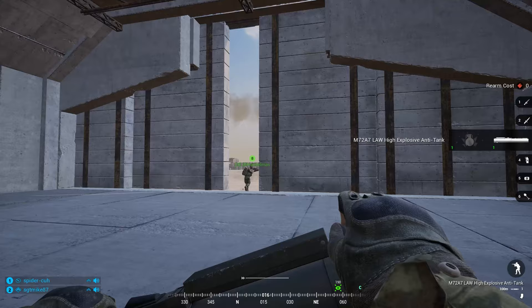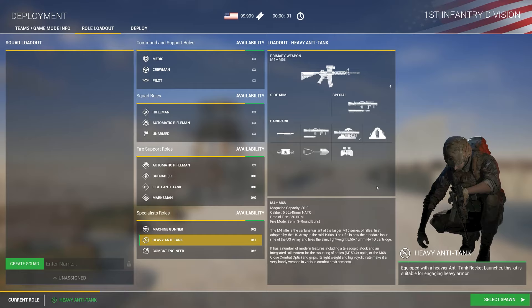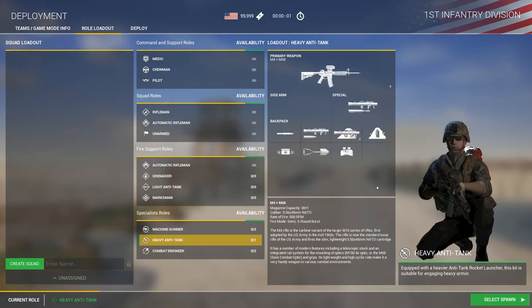All LAT rounds in the game besides the AT4 have a rearm cost of 30 ammo. The heavy anti-tank kit, or HAT, is equipped with a more powerful anti-tank round meant for doing large amounts of damage to any vehicle on the battlefield. HATs are a specialist role and thus are limited to two per team. The HAT kits are one of the most important units on the battlefield, so the role should not be chosen lightly. I highly recommend familiarizing yourself with the HAT kits before picking one up in-game.